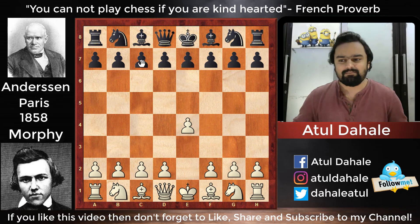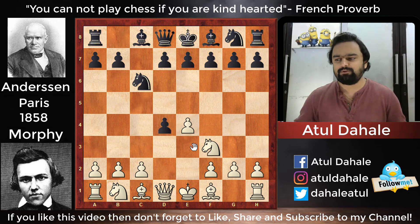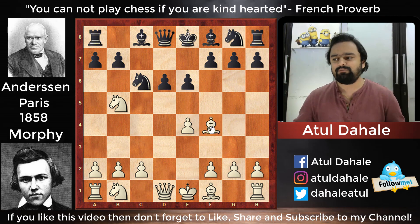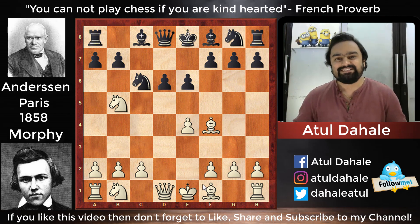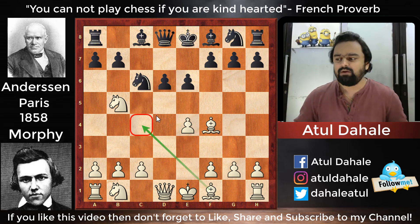The game started with e4. Anderssen played c5, then Nf3, Nc6 — already a great improvement. They started playing the Sicilian, which was a little rare at that time. After d4, cxd4, Nxd4, Black plays e6. White played Nb5 and Black played d6. Then Morphy played Bf4, which was also one of Fischer's favorite moves in the 20th century. Another option was Bc4.